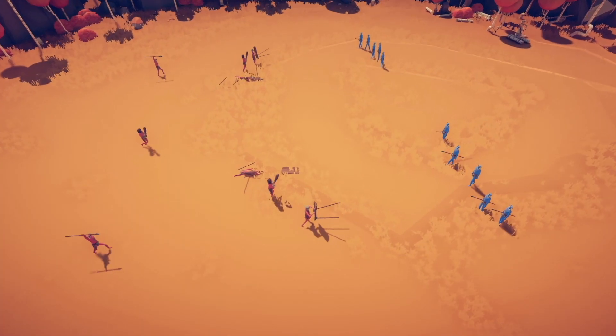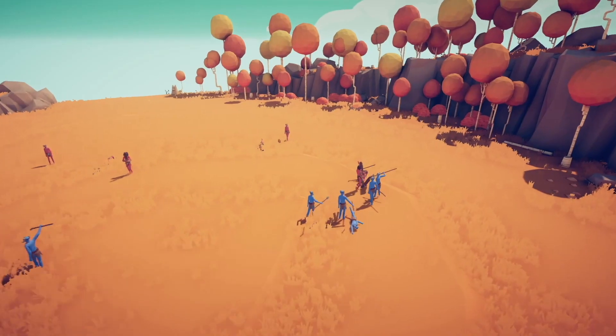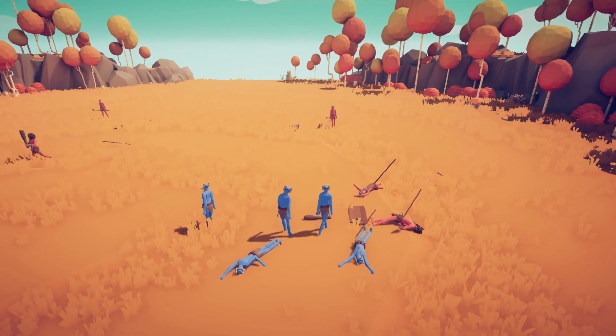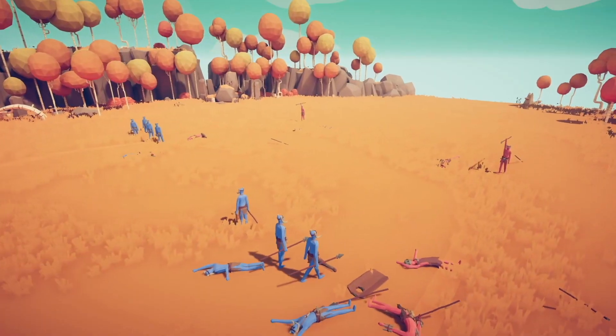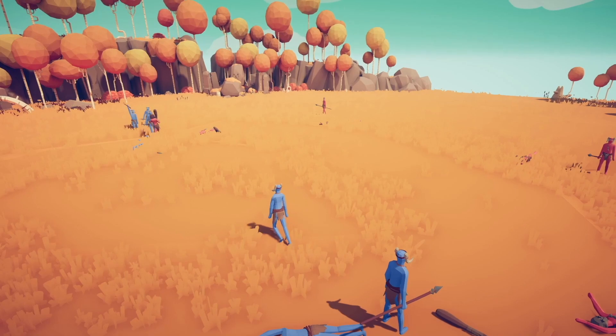Let the battle commence. The shields aren't 100% effective. My spear thrower landed a hit, and the Clubber isn't doing well. The Clubber is distracting the guys at the top.